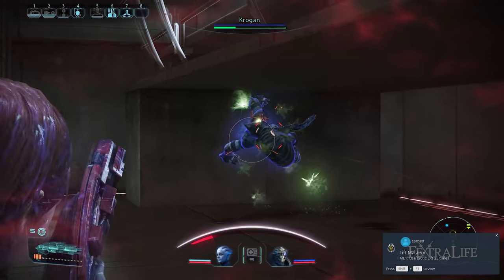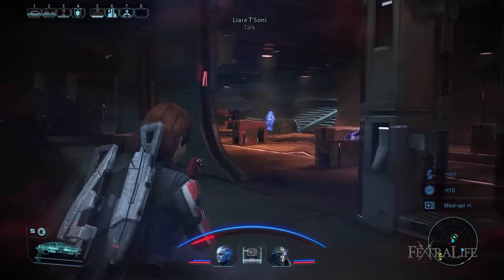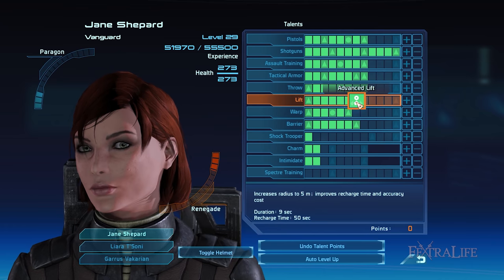Since Throw will have to reach rank 7 to unlock Lift, you'd be allocating points into this talent midway into the game. This shouldn't be a problem given that you have other relevant biotic abilities available for use. Ideally it's best to invest a total of 7 talent points into Lift to gain access to Advanced Lift, which increases the ability's radius impacting more enemies.